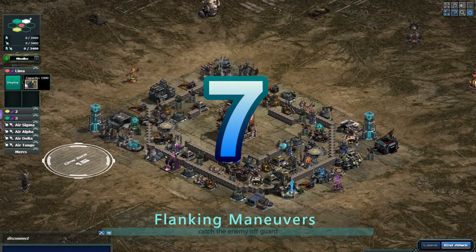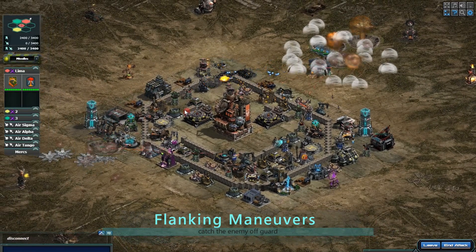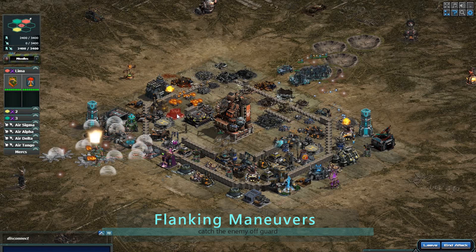Flanking maneuvers are a powerful tactic that can catch the enemy off-guard and force them to split their defenses. By attacking from an unexpected direction, you can disrupt their plans and create opportunities for your other units to advance.